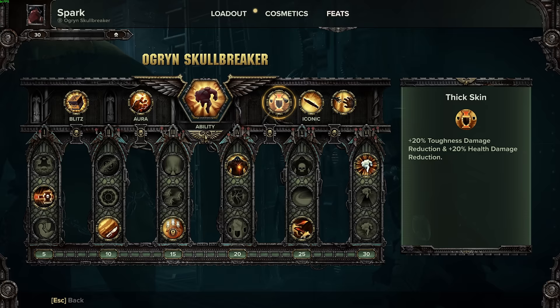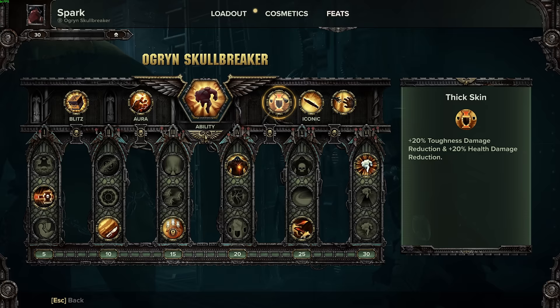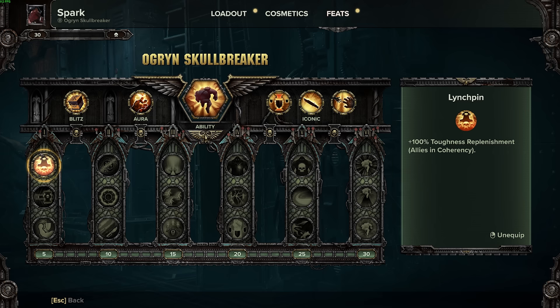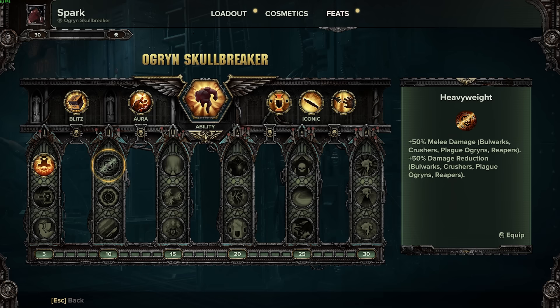Let's move into what a leveling build for the Ogryn might look like. For leveling, I'd go right away with Linchpin — it's great to keep that toughness topped off, especially in early portions of the game. You can go with Heavyweight if you want some melee damage increase and some damage reduction from enemy Ogryns. I also kind of like Bombs Away, because hitting carapace armored enemies with your big box of hurt causes it to release grenades around the target. A lot of units actually have carapace — Dreg Ragers, Crushers, and Reapers — so take advantage of it.